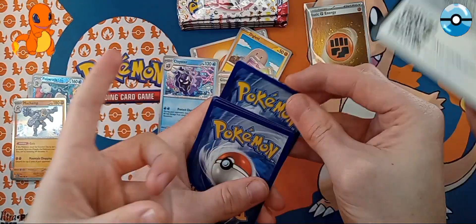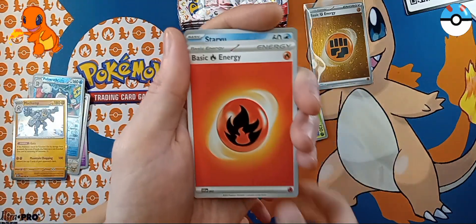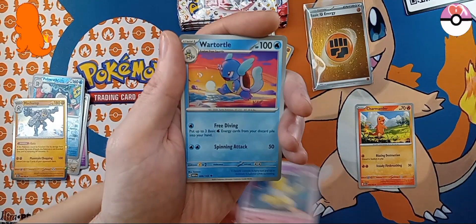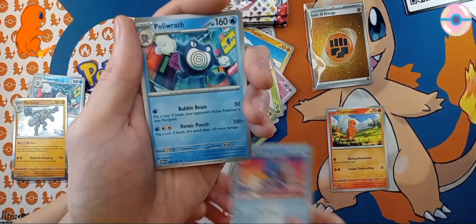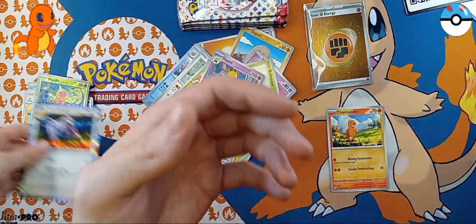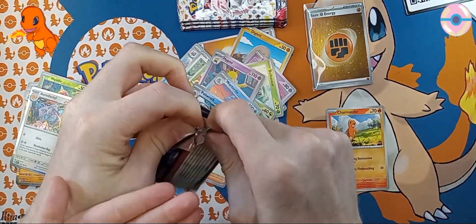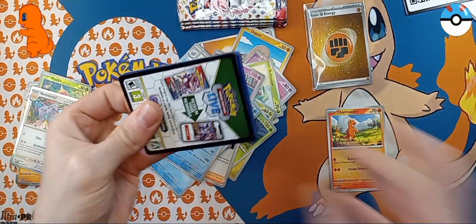And a Cosmo? No, fire. We got an Energy of course, a Staryu, Charmander! That's a win. Spearow, Bellsprout, Hypno, Wartortle, Polywrath, a Dugtrio, a Weedle, and an Aerodactyl. We have that on our poster. We need that to whack! To whack! Maybe we should have used the Mew mat. To whack!